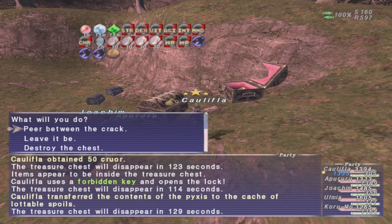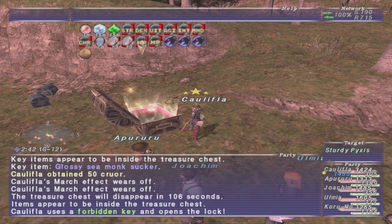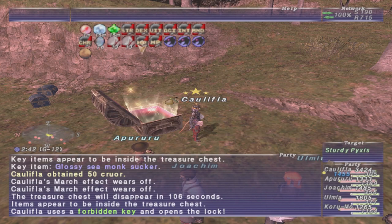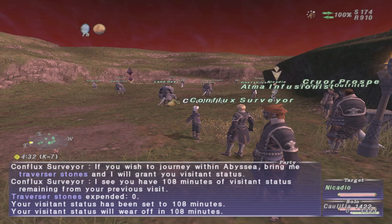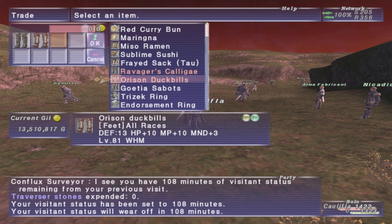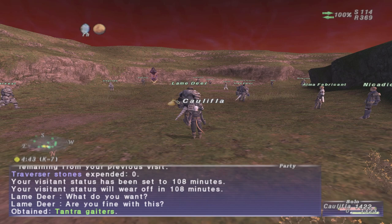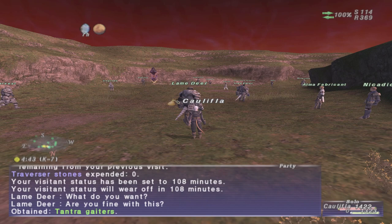Even if you don't want certain feet, grab any other Empyrean feet you get. You can take any three Empyrean feet — they don't have to be from the same zone — and head to Miseryx's Coast near the start, where there's an NPC called Lame Deer. Trade him any three foot armors and you can pick any foot armor you want, as long as it's not one of the three you traded. So if you're trying to get feet for every job, once you've accumulated them, either get them upgraded or put them on the Portal Moogle so you can obtain more and have more options for trading in.